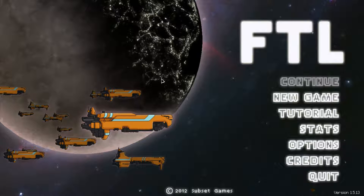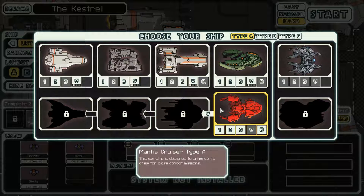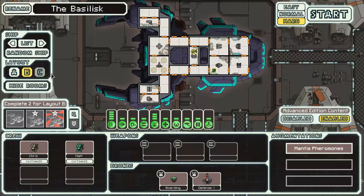Hello and welcome back to FTL Advanced Edition - Faster Than Light, just in a different order. We're gonna start a new game today. On the last run, spoilers, we played as the Mantis Cruiser A-Type, the Gila Monster. We had a pretty good run but unfortunately we didn't have enough firepower to defeat the rebel flagship. We did get all three achievements, meaning we unlocked the B-Type layout for the Gila Monster, the Basilisk.